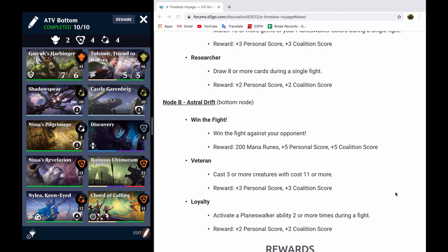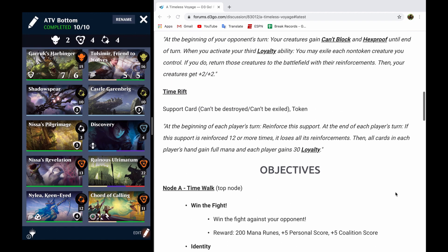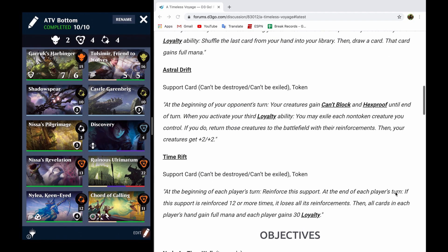The veteran objective means that we need to cast three or more creatures that cost 11 or more, and we've really got a lot of stuff that's going to enable us to do that. The really tricky thing with the Astral Drift node is actually the permanent support. This is a really, really nasty permanent support as permanent supports go.